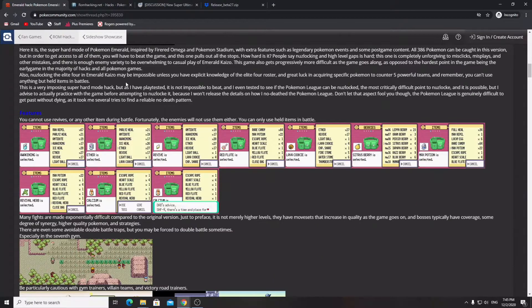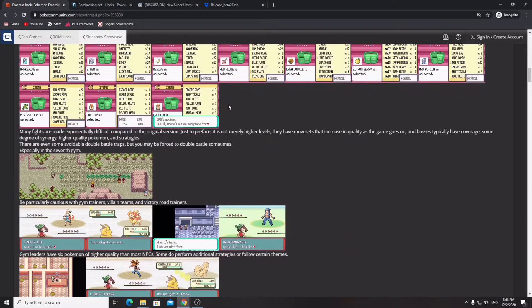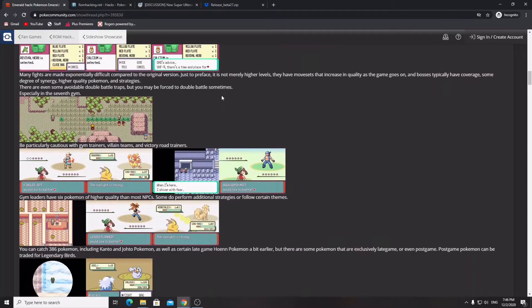There are tons of difficulty enhancements — for example, no revives or any other items during battle, although your enemies also cannot use them. The only items that can be used are held items. No potions, no status healing items — nothing used in battle. Many of the fights are made much more difficult with specific teams for all opponents, especially bosses and mini-bosses. Gym leaders will all have six Pokemon of higher quality.